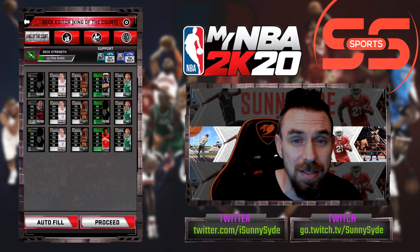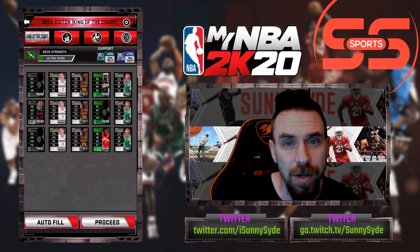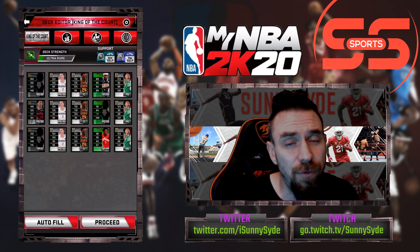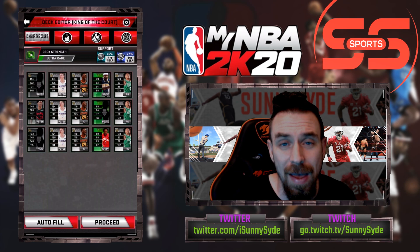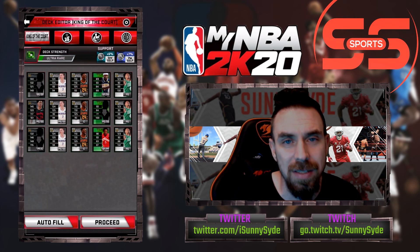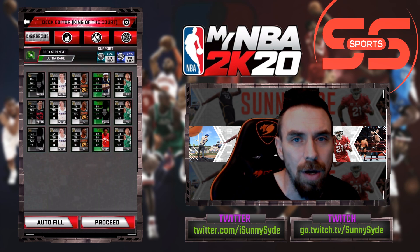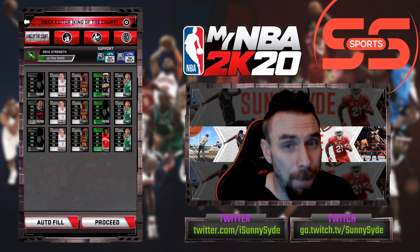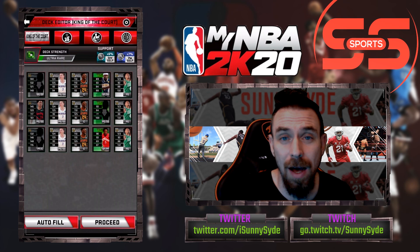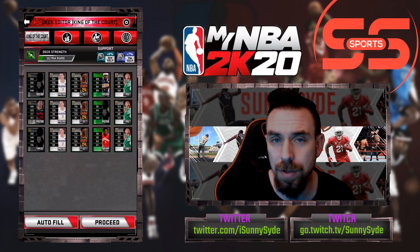Here's how King of the Court works if you haven't figured it out yet: it takes one card from the first, second, third, fourth, and fifth column — which is why you see a lot of the same guys. The sixth card we found out is taken only from the first column. Last year it used to be taken from a random first, second, or third column, but now it's taken from the first column. So you need your first column to be better than all the rest of your cards. Every single game you will get two cards from the first column.